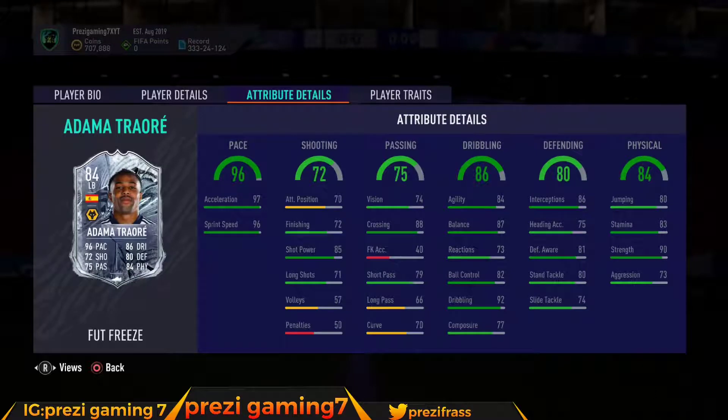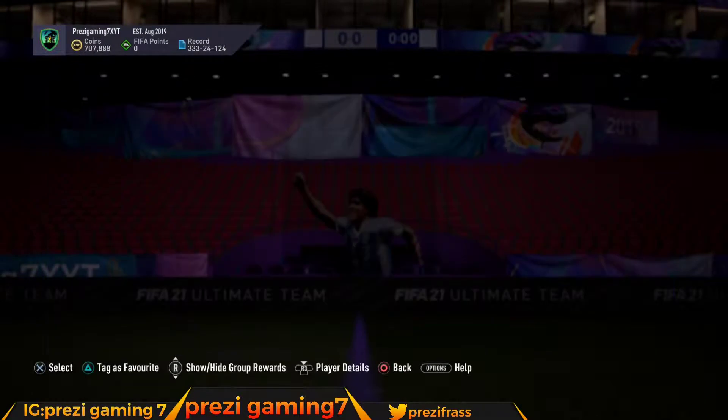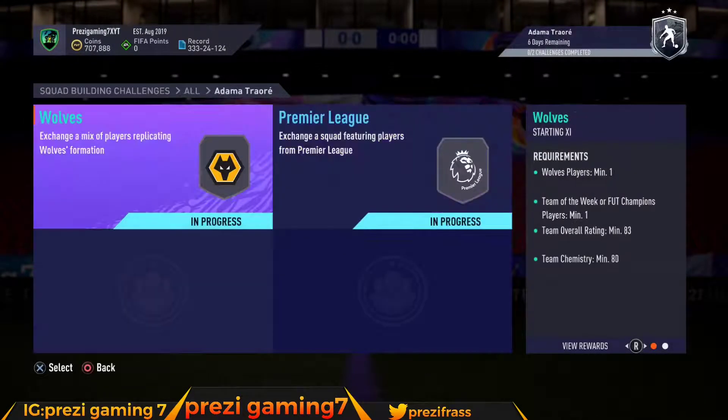Welcome back to another video. Today we've got the Adama Traore SBC — the speed demon. He's been changed from a right wing to a left back and they gave him some nice defensive stats to back up the position change. I'm gonna show you the cheapest squad to get this card. Let's get straight into the video.